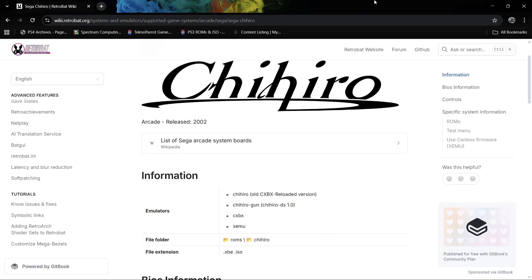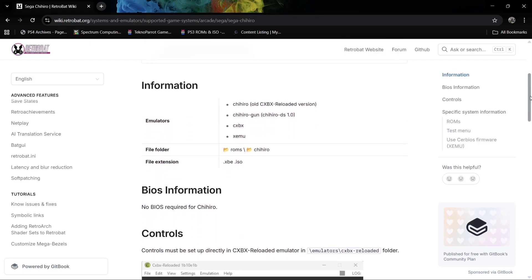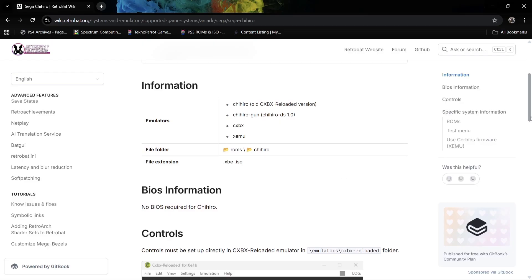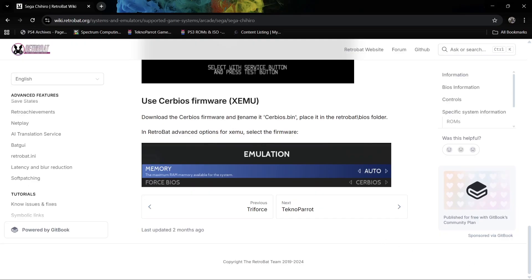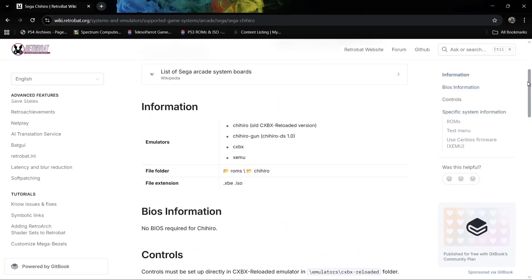If we head over to the Retrobat wiki, we can see Chihiro — and I'm hoping I'm pronouncing that correctly. If we scroll down, it says no BIOS required for Chihiro. But if we scroll down a bit further, it's asking us to download Serbius firmware and rename it to serbius.bin. It's very strange, because right at the top it says we don't require BIOS, and normally with these systems firmware and BIOS are pretty much the same thing.